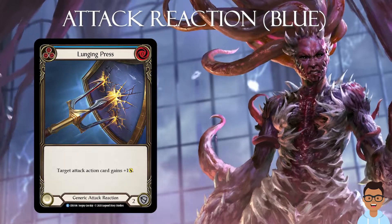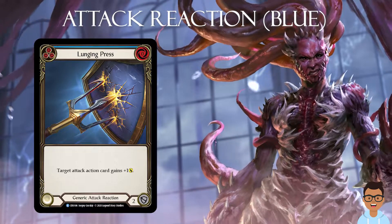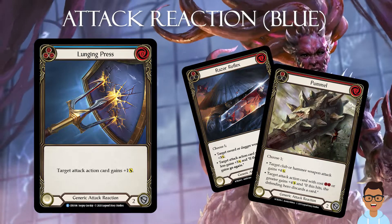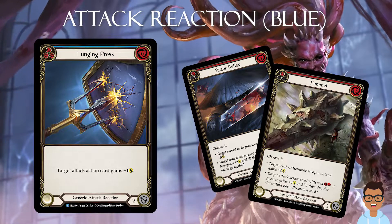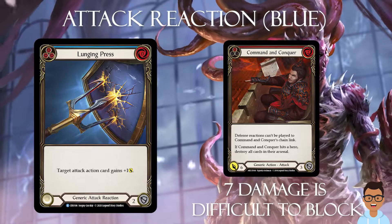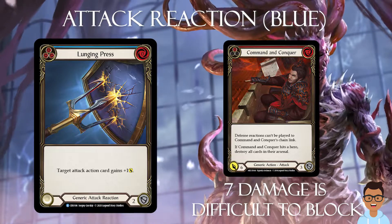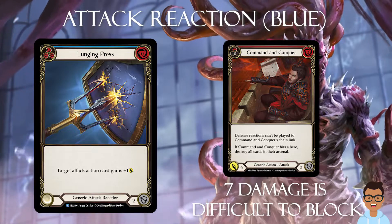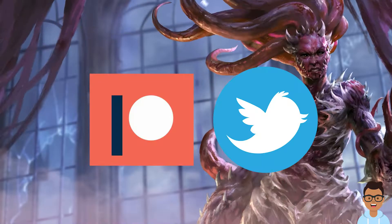If you are talking about attack reactions, the first blue that comes to mind is Lunging Press. Lunging Press adds only one damage but doesn't have the restrictions of Razor Reflex or Pummel, which are dependent upon the cost of the attack action card. For example, if you play Command and Conquer which only deals six damage and add Lunging Press, it becomes a seven-damage card. Command and Conquer usually forces your opponent to block with two cards each with a defense value of three, and adding Lunging Press at seven damage usually destroys your opponent's arsenal.